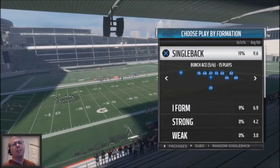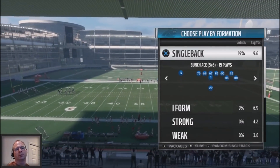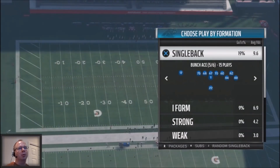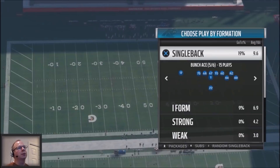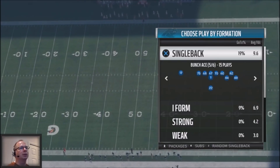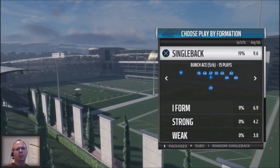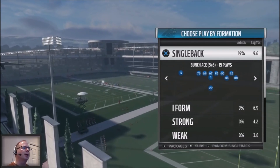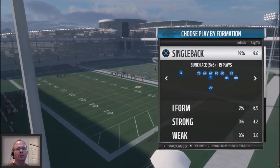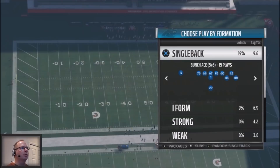I want to talk about a formation that I didn't initially think of as my red zone formation out of the Carolina Panthers playbook, but it turned into it because the play complements are very efficient when you get down to the red zone. I recommend taking a look at the Carolina Panthers, and if you're using custom playbooks, you need to throw this into your scheme.